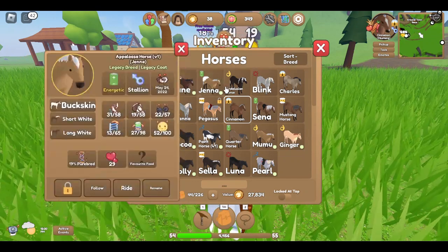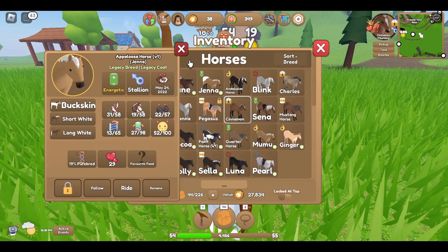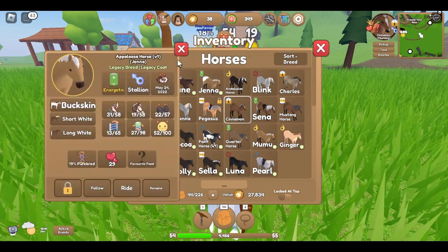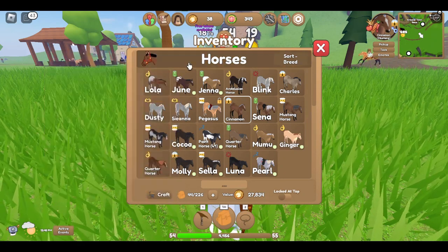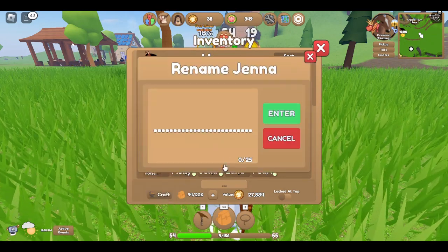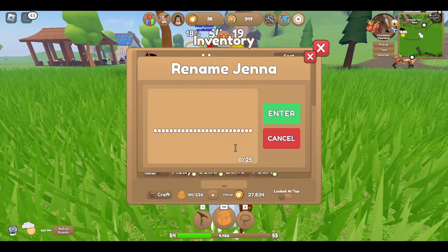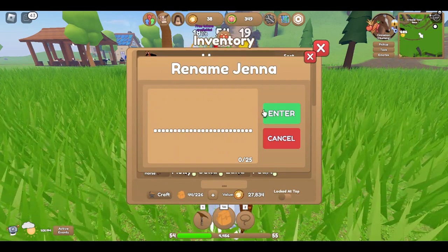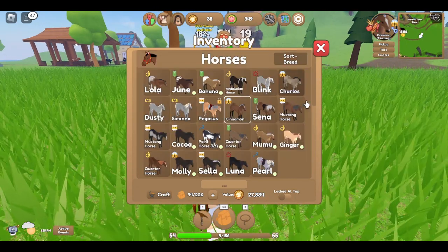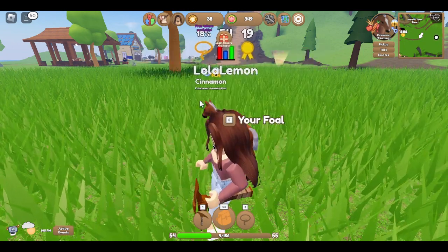Oh wait, this is an Appaloosa! That's perfect. Oh, I think I thought this horse was a girl, that's why I named it Jenna. That's a mistake. I'm going to rename Jenna because Jenna's a boy. It's a buckskin - basically like a yellowy horse. Okay, so now it's Banana! Banana and Lola are going to be a featured breeding pair.